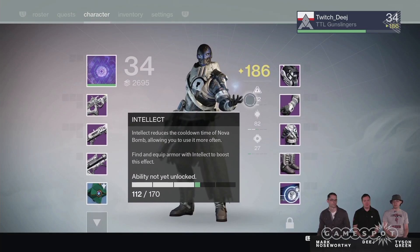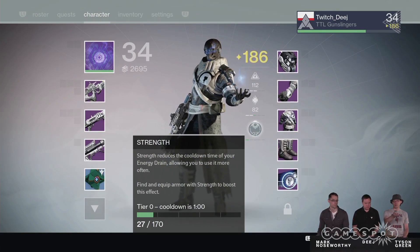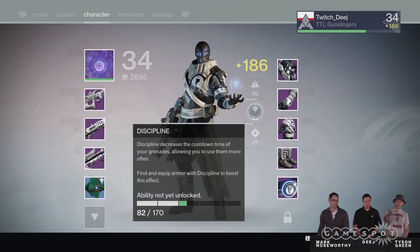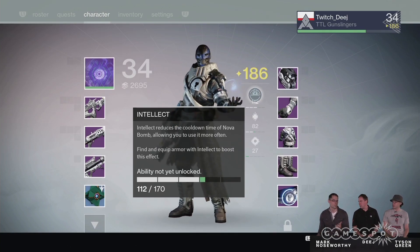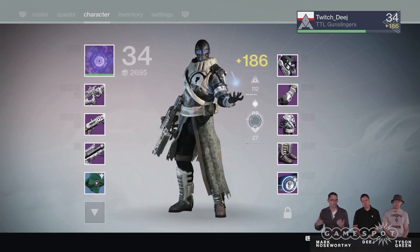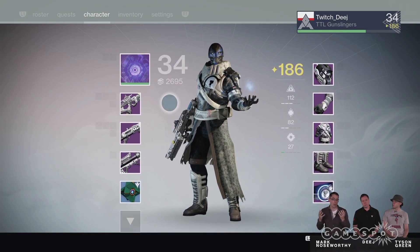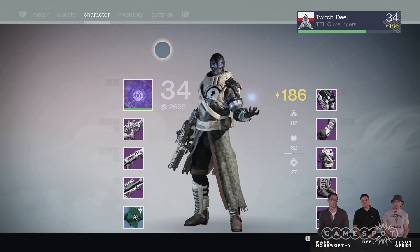We still have Intellect, Discipline, and Strength. Strength, for example — because the melee ability is unlocked on this test character — it's showing you the actual cooldown in seconds for that ability. Discipline and Intellect aren't unlocked yet on this test character, but all of these will show you how many seconds your cooldown actually is, instead of a vague percentage you had to guess at. This makes you value gear a lot more. In the live game right now, you see Discipline or Intellect and it says it'll speed things up, but you never know by how much. Now you can see: I just equipped this item and went from 55 seconds to 48. If you love the Stormcaller and want to cast your super as frequently as possible, you look for gear with high Intellect.